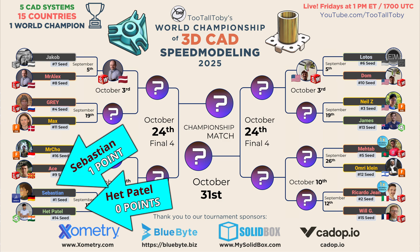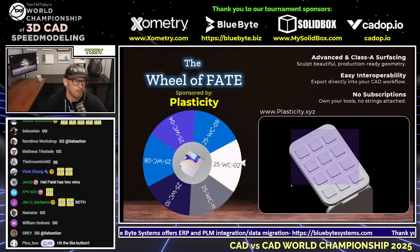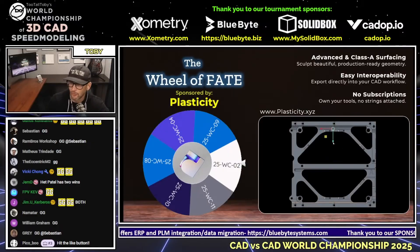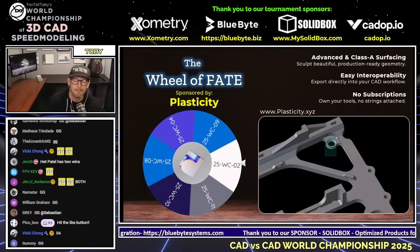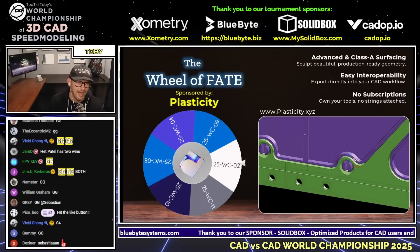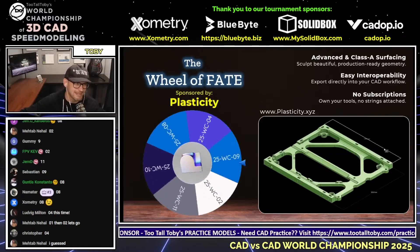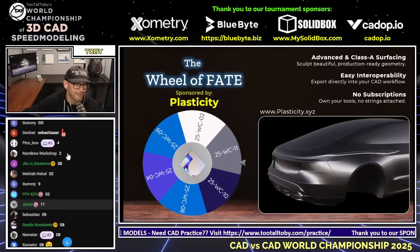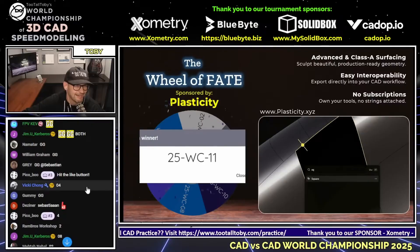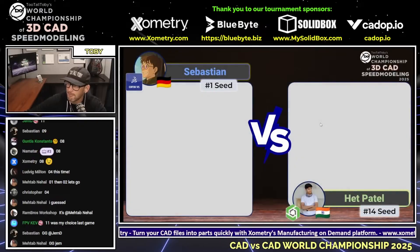Congratulations to the winner — put a GG in the chat for Sebastian, and let's head back to the Wheel of Fate and see what it has in store. We're going to use this to randomize our next challenge and find out what our next challenge has in store for these runners. Is it going to be sheet metal? Some kind of wood construction? An injection-molded part? I like how that plasticity P looks as the Wheel of Fate is spinning around. Looks like it was Jern who predicted 11, and no one else — just Jern.